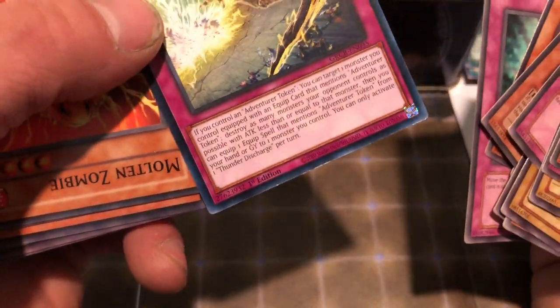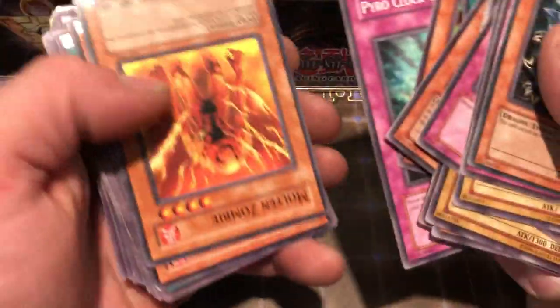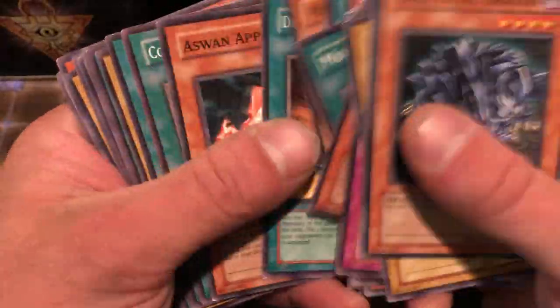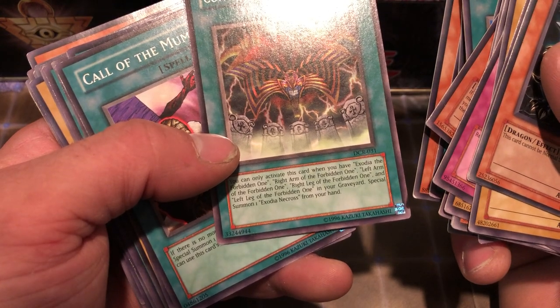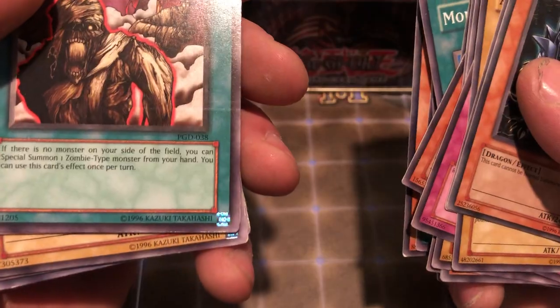Thunder Discharge, Grand Creatures — probably nothing, probably worth like a penny. Want to make at least some of my money back. Contract with the Exodia — pretty cool, okay. I'm going to keep that aside because I actually run an Exodia deck.